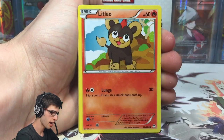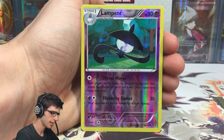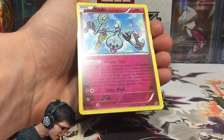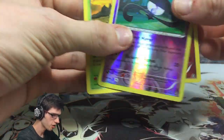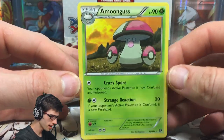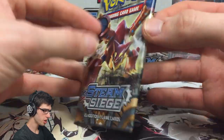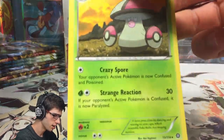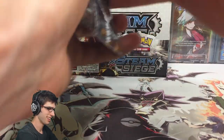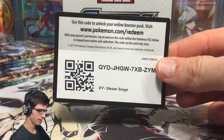We've got a Nosepass, a Nidoran Male, a Litleo, Sneasel, Marill, Skiploom, a Greedy Dice, a Lampent reverse — that one's a common with Mirror Mirror and Flickering Flames — and a Clefairy. Then we've got an Amoonguss with the attacks Crazy Sport and Strange Reaction. Strange Reaction — if I looked at you funny you'd get hit with 30 damage. That is just weird.